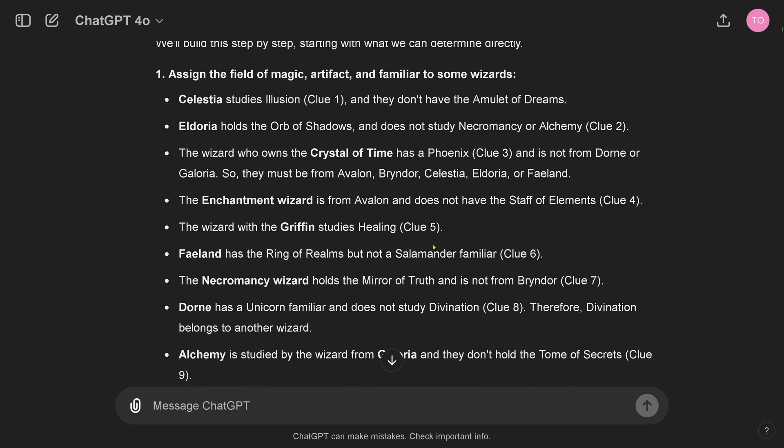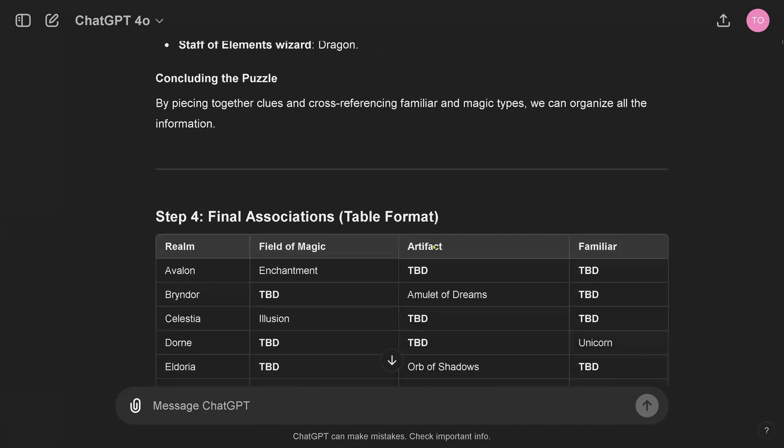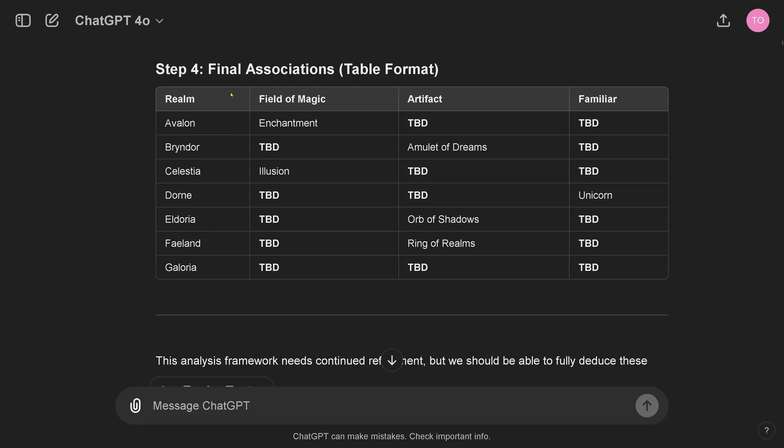4 Omni starts here — step 1, step 2, step 3. And here is step 4, as I showed you. If you compare this now to Sonnet, which already filled out this completely, 4 Omni says 'to be decided' — it doesn't know about this particular field. I like this approach when an LLM tells me it's not sure about something.